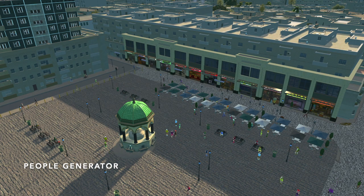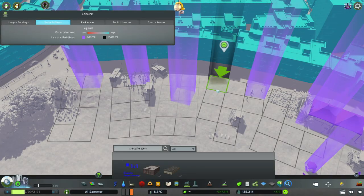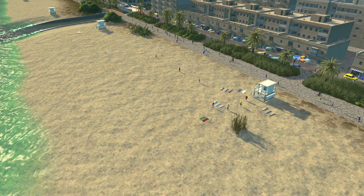Speaking of livening up your city, I like to place down people generators in areas where you'd expect people to gather. For example, you can place them around shops, monuments, parks, or even at beaches.